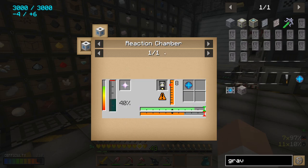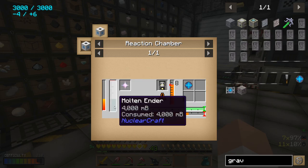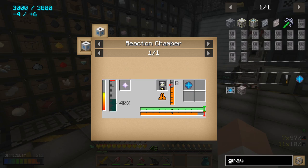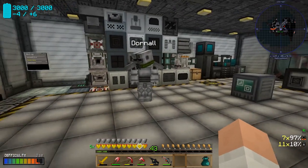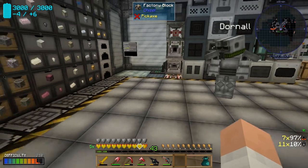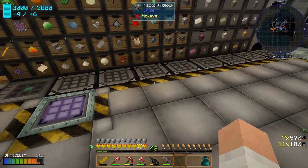To make the anti-gravity device, we have to make anti-gravity cores in the reaction chamber. That's going to require a nether star — which we don't have yet — and it's going to require molten ender. Dornell is sorting out the bits for the melter to get that molten ender.